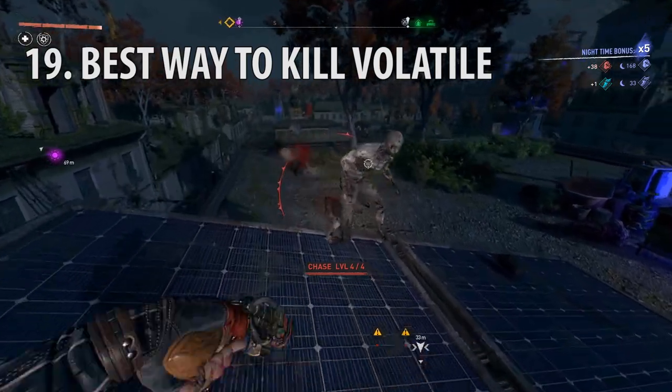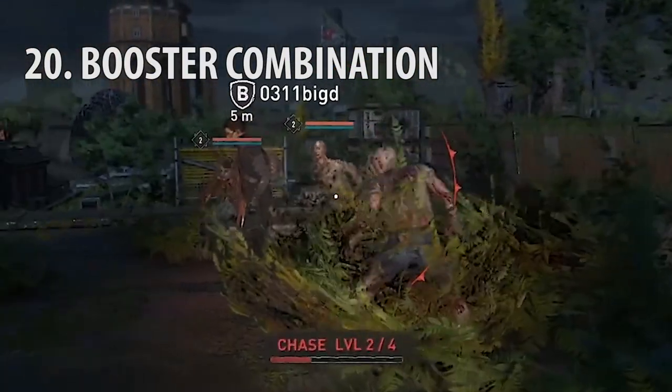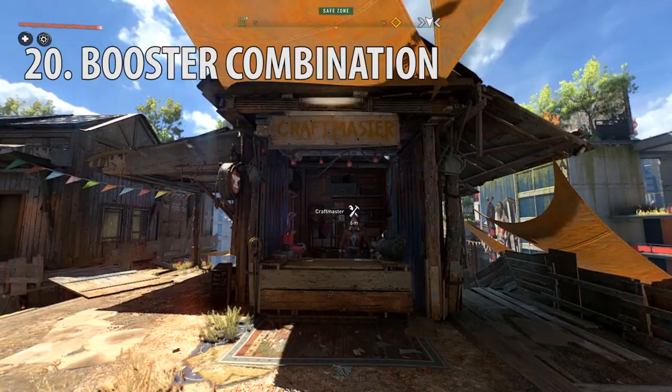Technically the doom shotgun is better, but you can't bring it outside the challenge anymore. If you use a toughness and regeneration booster at the same time, you'll take less damage and constantly regenerate health. You can upgrade these at a craftmaster.